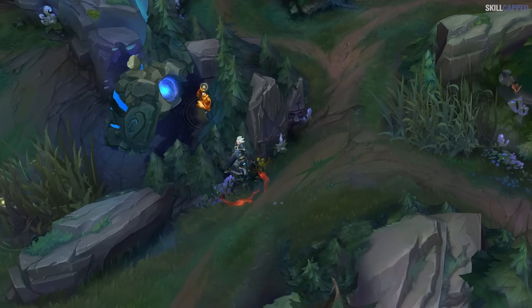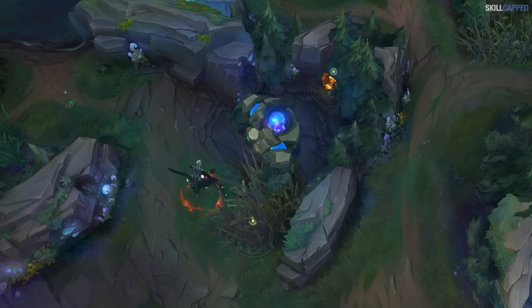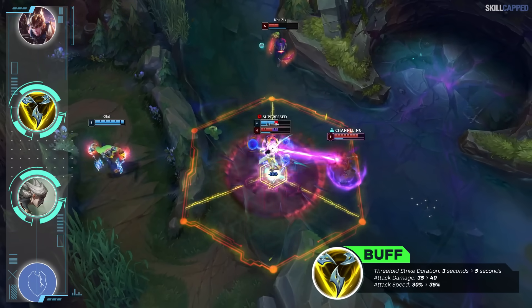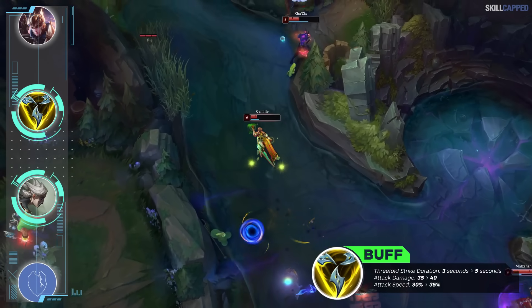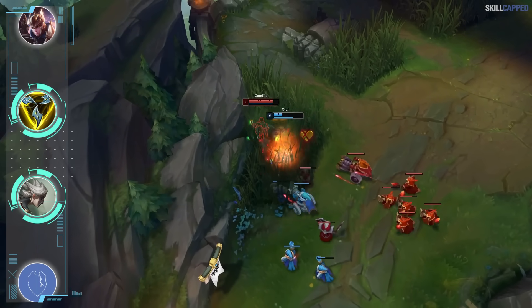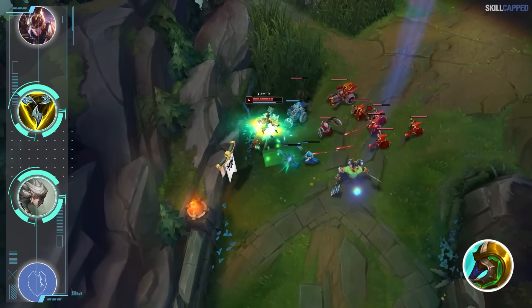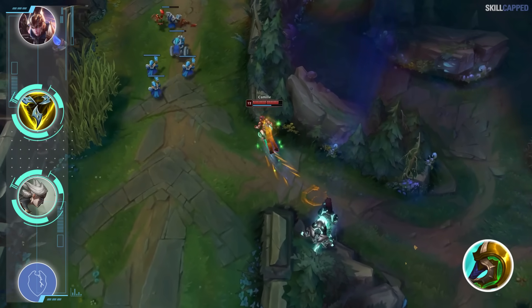This build is not completely new but it hasn't been in meta for a while and has become so much stronger in 13.10 — Trinity Force Camille is back. The buffs to Trinity Force have seen the win rate on the item spike multiple percentage points on Camille. AD and attack speed on the item are up while the Threefold passive duration was buffed as well. Camille's overall win rate has seen about a 2% jump so she's looking like a really solid top lane pickup right now. Divine Sunderer still has its value into tankier comps, but you need to be building Trinity way more often.